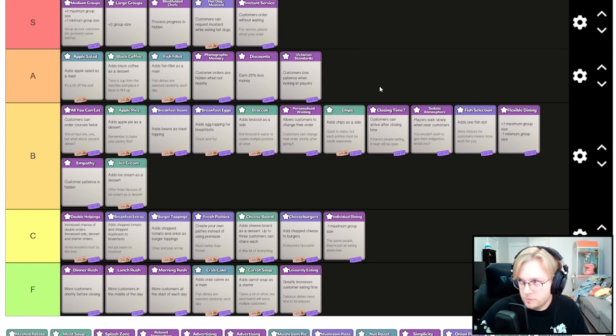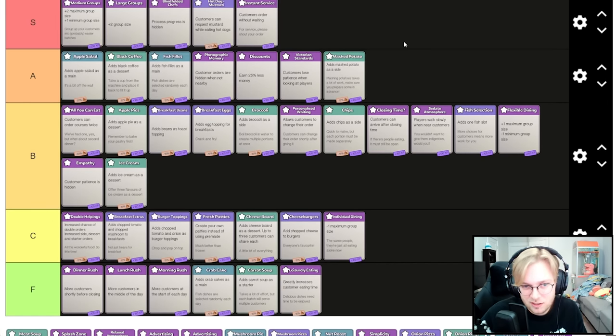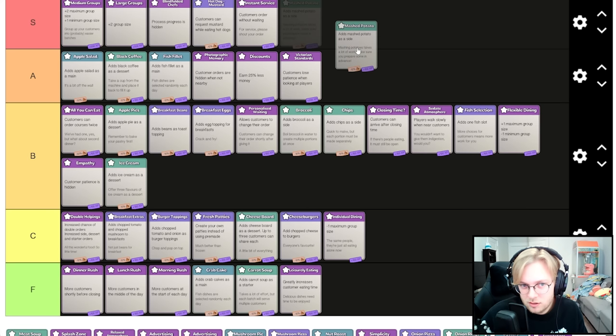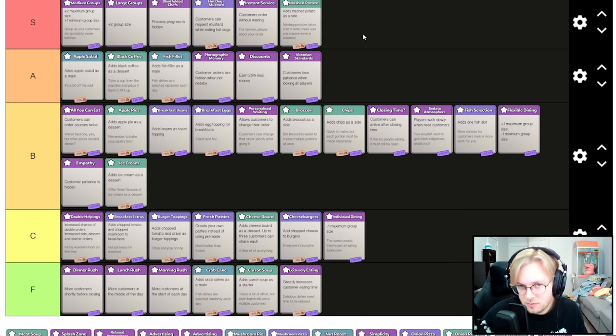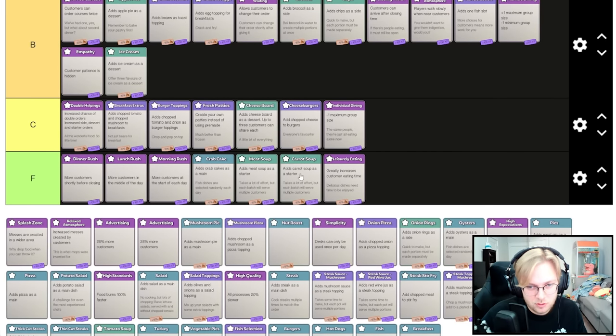Mashed potatoes as a side is probably the best side. It's unlimited — broccoli is not unlimited, chips you have to make one at a time. Mashed potatoes you make at the beginning and you're good for the whole day. I'll put them in S tier; they're the best side. Tomato soup is horrible but not as bad as carrot soup.